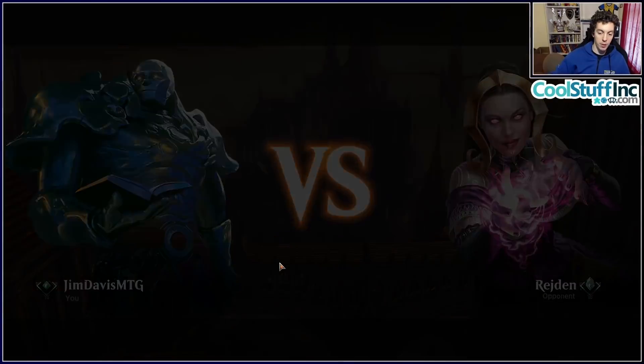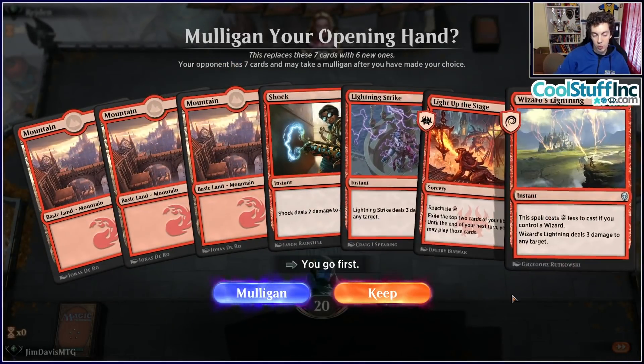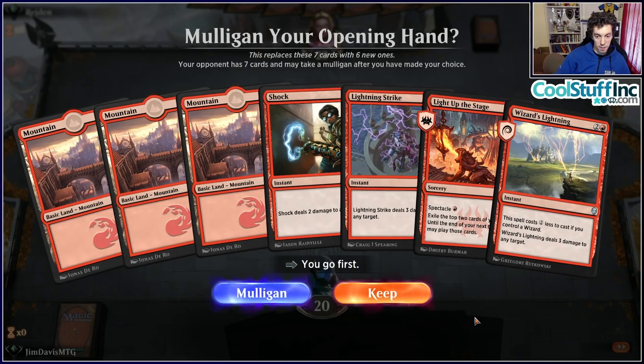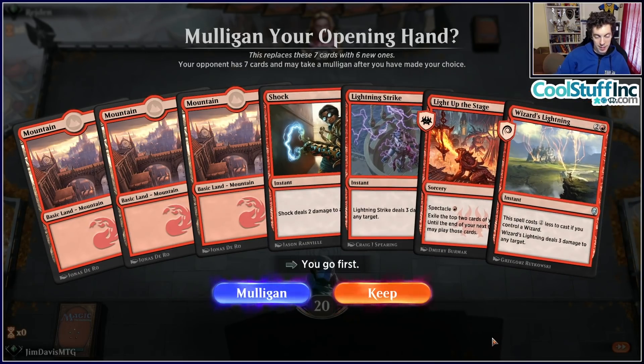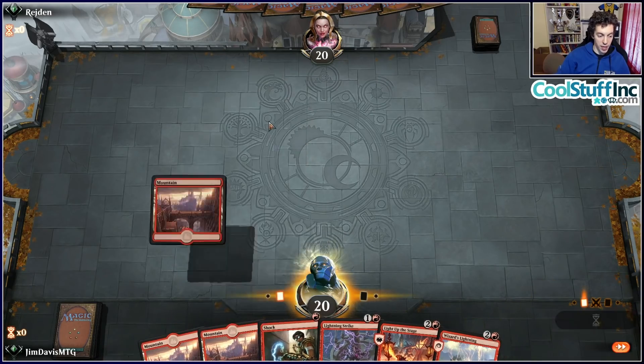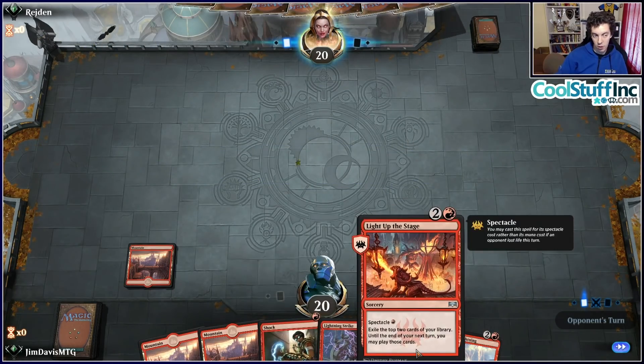Opening hand: Shock, Strike, Light Up the Stage, Wizard's Lightning, and three lands — no creatures, which is awkward. But the ability to go Shock into Light Up the Stage on turn two is probably good enough, especially if the opponent is playing creatures. The hand has kill spells and a card draw spell. We'll keep it.